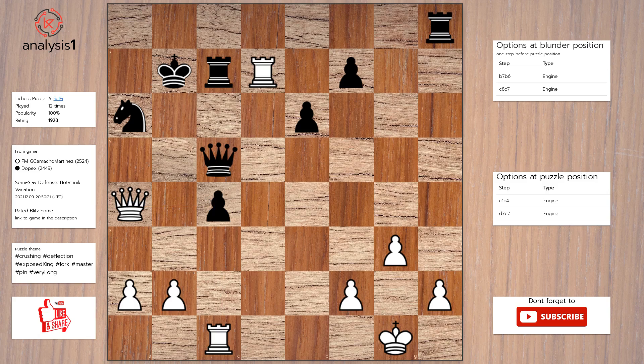Let us look at checks in the puzzle position: rook takes rook check, queen takes knight check, queen to b5 check, queen to c6 check, queen to b4 check, queen to b3 check.